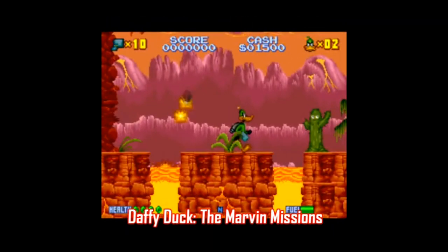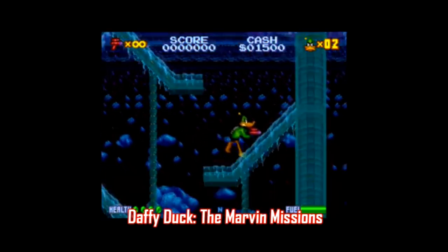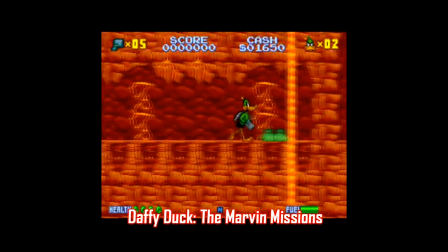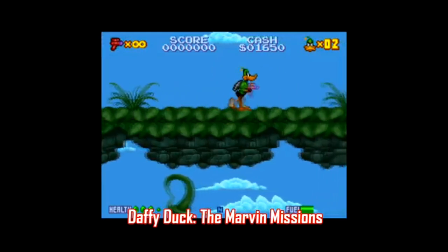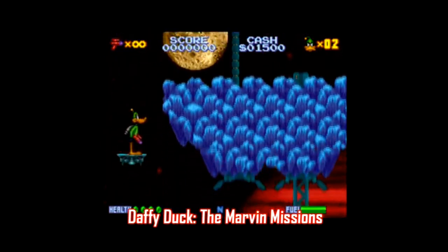Next we have Daffy Duck: The Marvin Missions, based on the series of Duck Dodgers in the 24½th Century cartoons, with Daffy as Duck Dodgers, Porky Pig as his assistant, and Marvin Martian as the villain. This is a side-scrolling platformer with more of an action slant, with Daffy able to use five different guns across 20 levels: a freeze gun, an electric gun, a spread gun, a grenade launcher, and an anti-matter gun. You collect money throughout each stage to pay for ammunition.